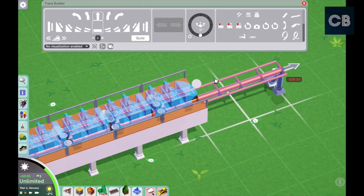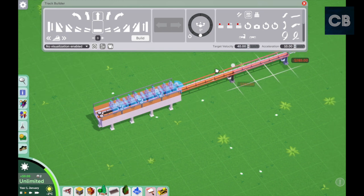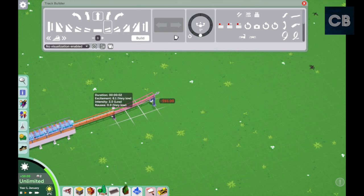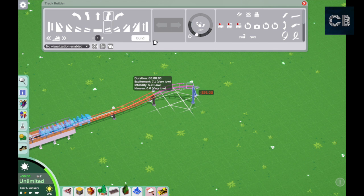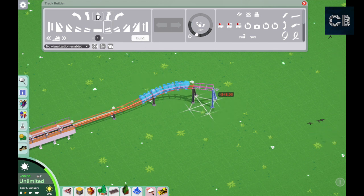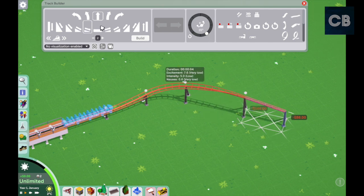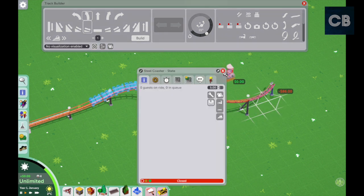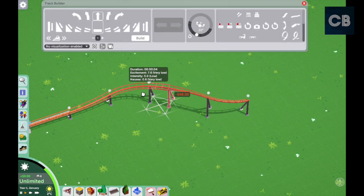I'll add a launch just to save time building a lift hill. I'm going to do a diagonal curve to begin with — a little banking and then a small one like that. That all works perfectly, but you're going to have to go back to the first diagonal section every time you do this, because what happens is it doesn't actually connect.